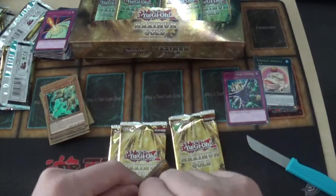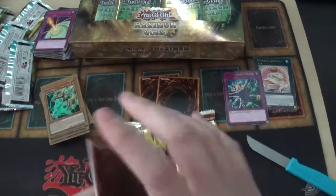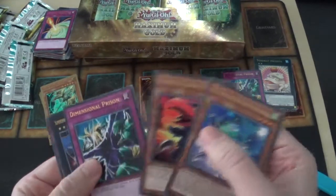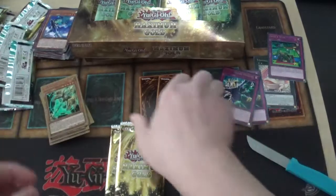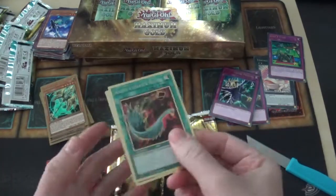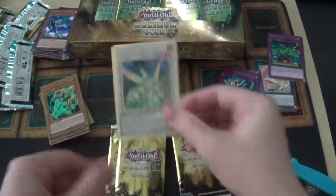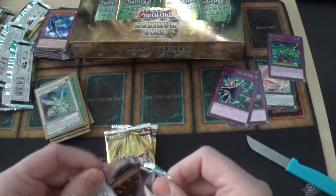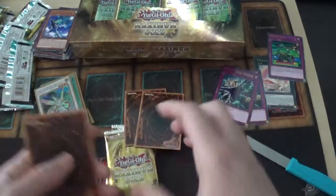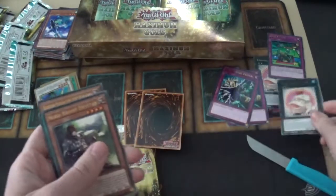I think there's a secret rare in here somewhere, not totally sure which one it is. Common was fine but gold really looks nice. More rares: Mecha Phantom Beast, Dimensional Prison again — love that card — Blue's Turn, and then Harpie's Feather Duster! Nice. And another Herald of the Abyss Arc Light — getting a playset of that one.